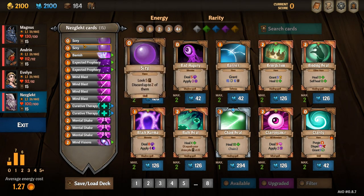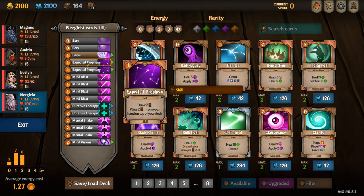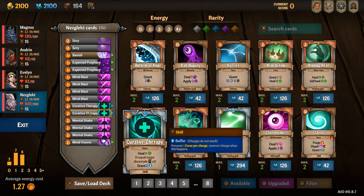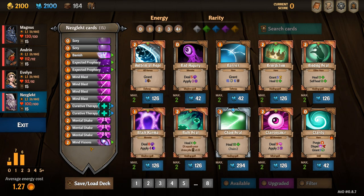Neglect's starting deck includes two scrys, a banish which is used to remove stuff from people's decks, expected prophecies, four mind blasts, two curative therapies, three mental shakes, and a mind vision. He primarily focuses on doing mind damage as well as applying stacks of insane and sight.